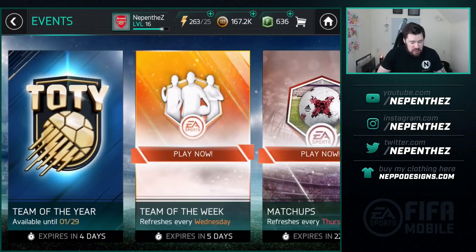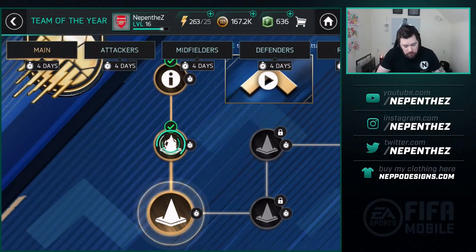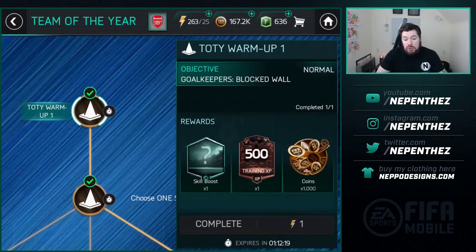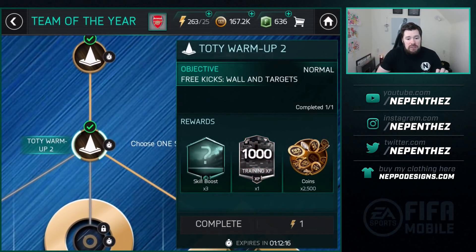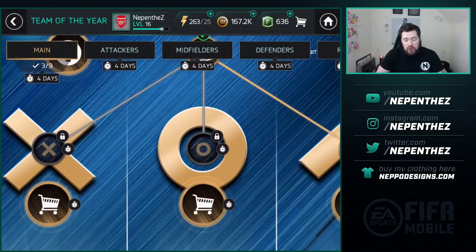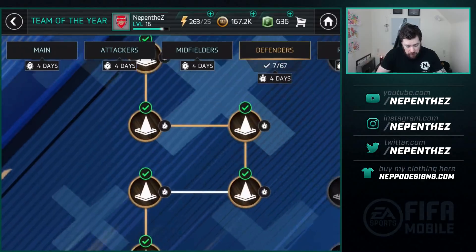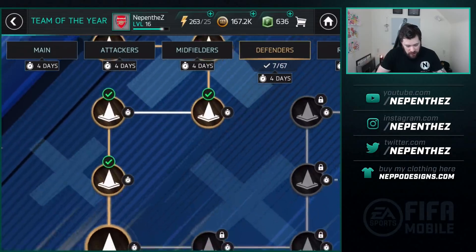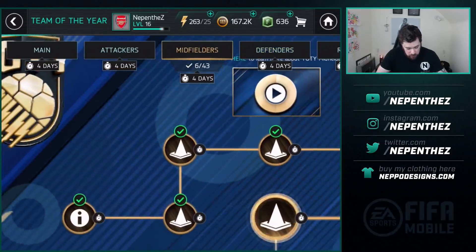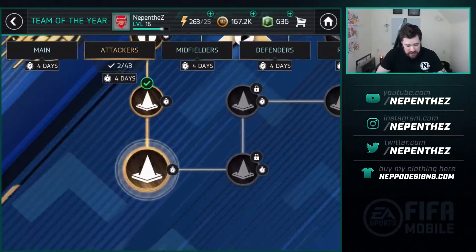My main thing has been banging out the team of the year event where possible. Every four hours this refreshes. I've already done the token for the last four hours. So every four hours you get the warm-up, which gives you a skill boost, some training items and some coins. Then you get the second part, which gives you more skill boost, training items and more coins. Then you get to choose between defender, midfielder or attack. I've done six defender team of the year attempts, five midfielder attempts, and I'm also working towards doing five in attack.